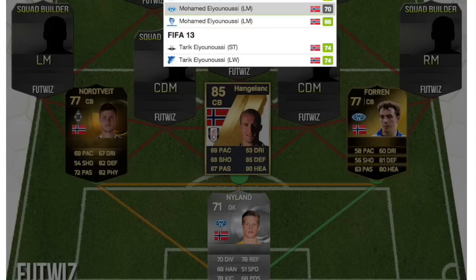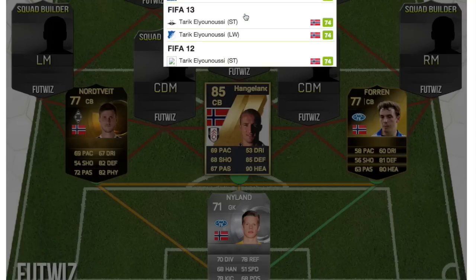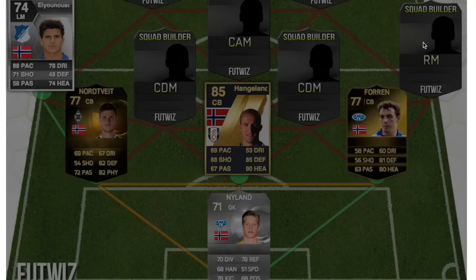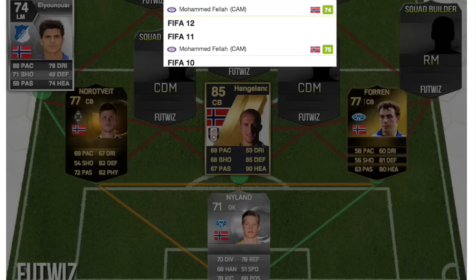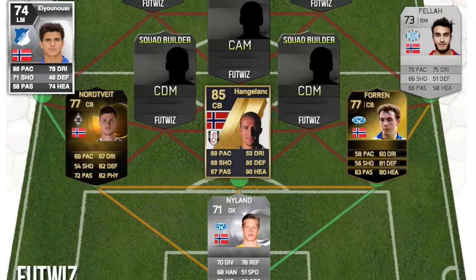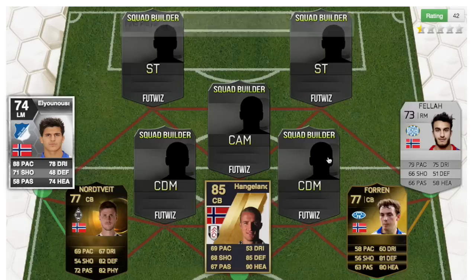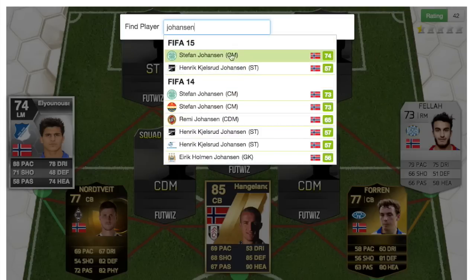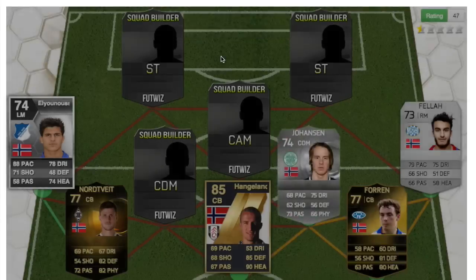Then we have a left mid — this is a mouthful — a 74-rated card, FIFA 13 I think. And then we have Fela on the right mid from FIFA 14, a 73-rated silver card. That was the best right side I could find.